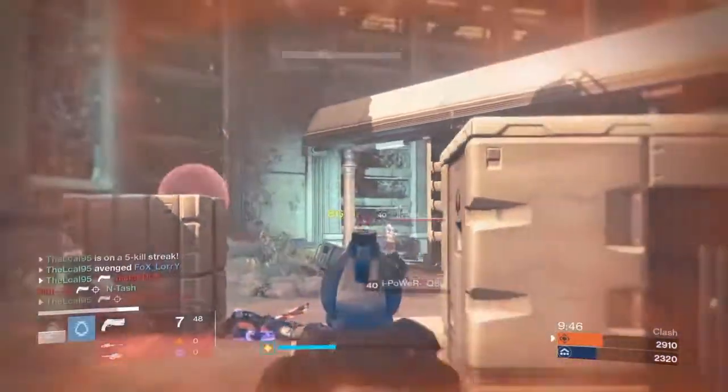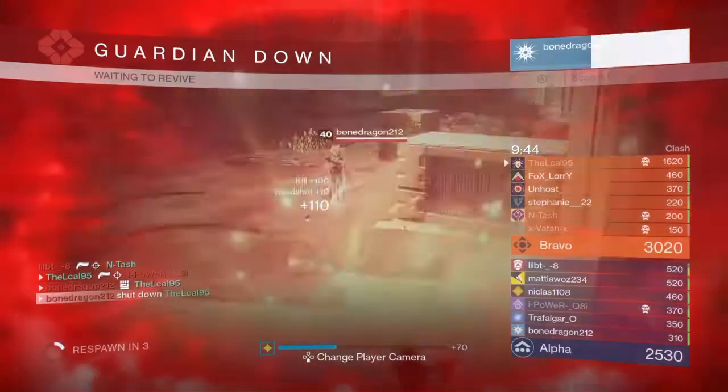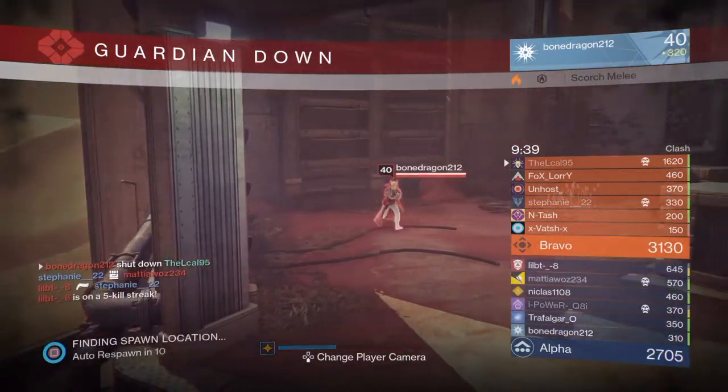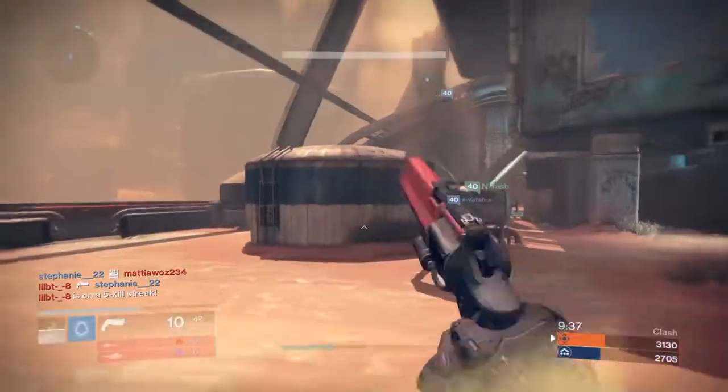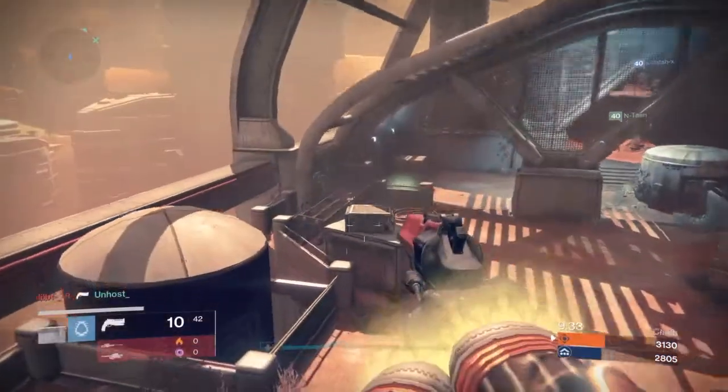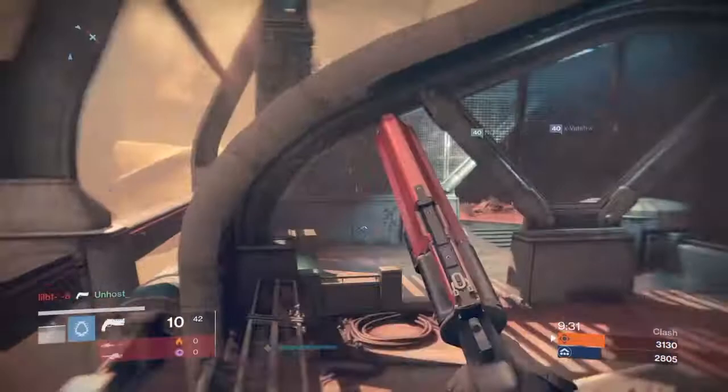That's quite a new thing, but there's also something else you can use it for. Xur, who sells you exotics, will be selling year three exotics, and he'll also be selling ornaments for your gun. This time he'll be selling them for silver dust, so silver dust will become useful for ornaments.